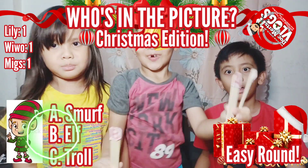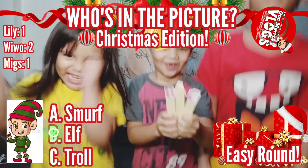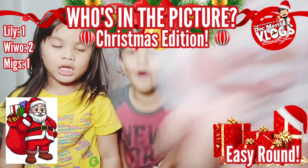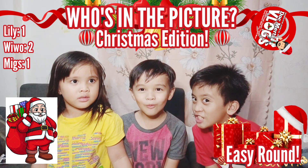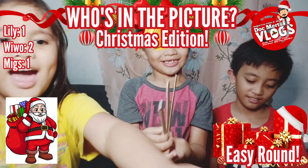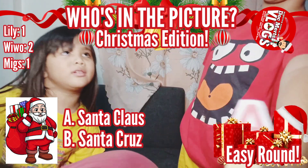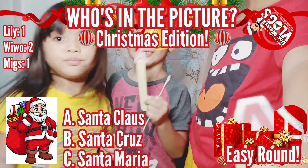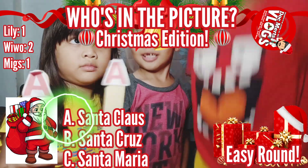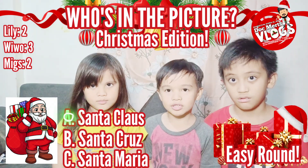Wivo leads with 2 points; Migs and Lily have 1 each. On to the third photo — who is this? Is it A — Santa Claus, B — Santa Cruz, or C — Santa Maria? Everyone answers Santa! The correct answer is Letter A — Santa Claus. Very good! Fiero now has 3 points, Lily has 2, and Kuya Migs has 2.